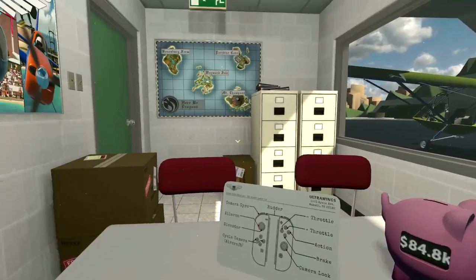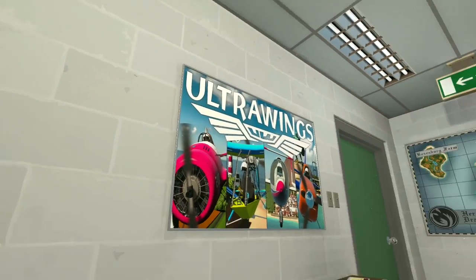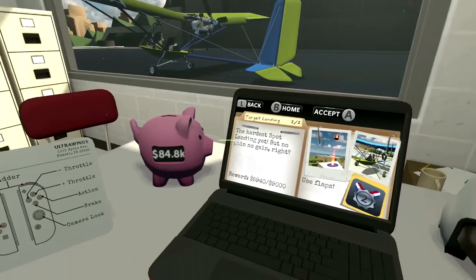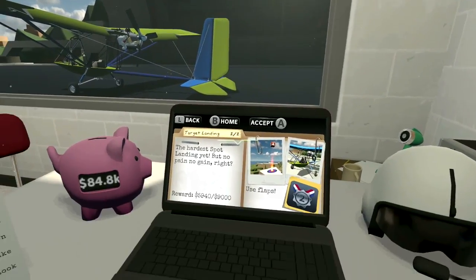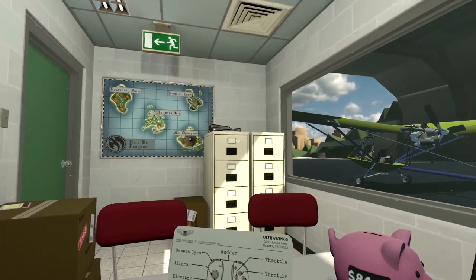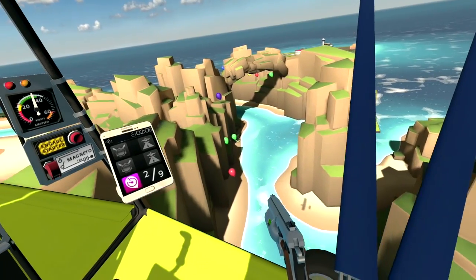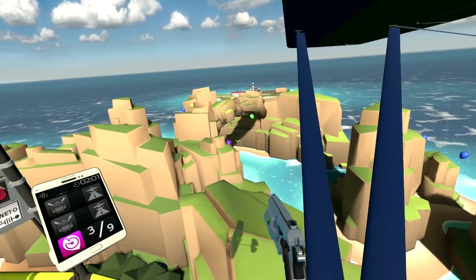One thing I didn't realize going into Ultrawings is that it started its life as a virtual reality game. In fact, I'm pretty sure that every other version of this game outside of the Switch edition has some sort of VR support. This surprised me, since so much of the user interface is based around head tracking and pointing at the thing you want to interact with. This is annoying when cycling through the jobs and trying to buy a new plane, but hard to deal with when you're actually in the cockpit and flying over the ocean. The game wants you to do things that would be easy in VR, but with a controller, the results aren't especially good.